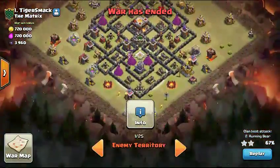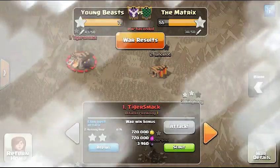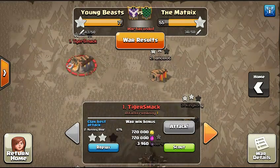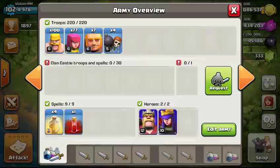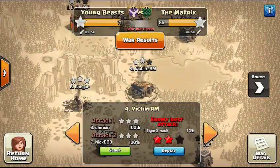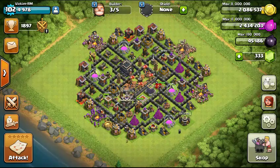Look at that ring, damn. But I guess I'm going to show you — it's pretty kinda easy to take down. Let's see what I did: I took number 6 and number 7, both were hog attacks, both are easy clustered-up bases. They were pretty good.